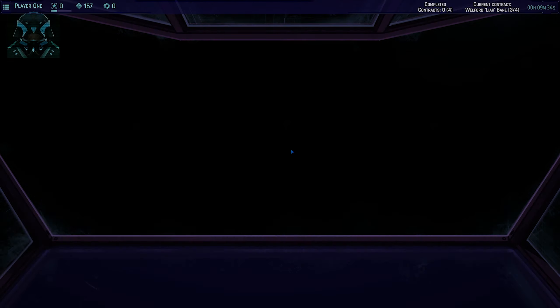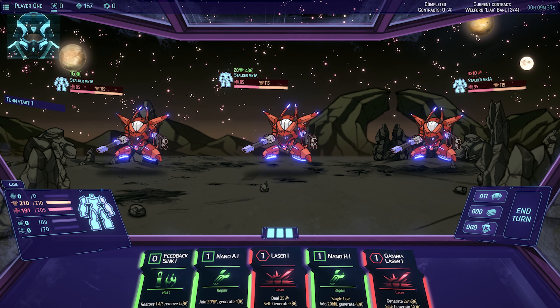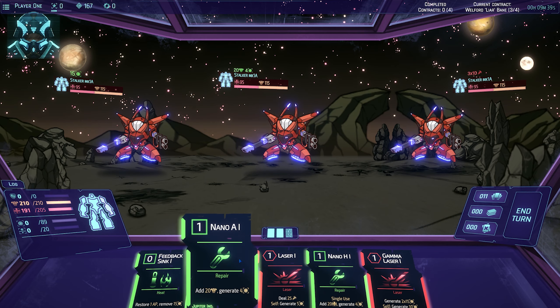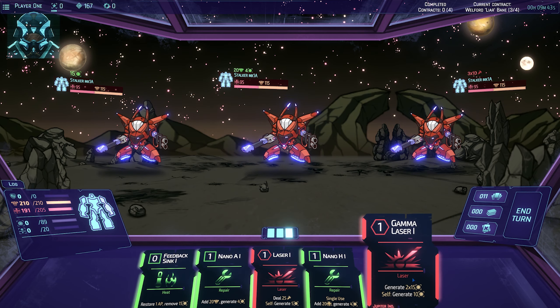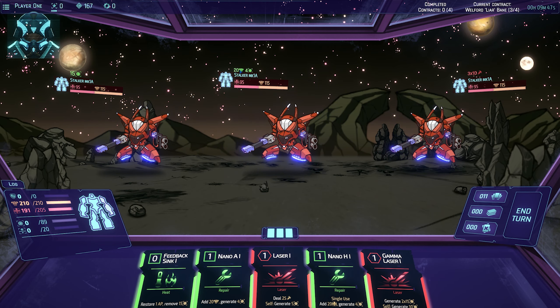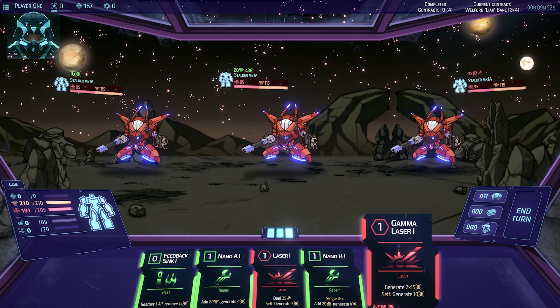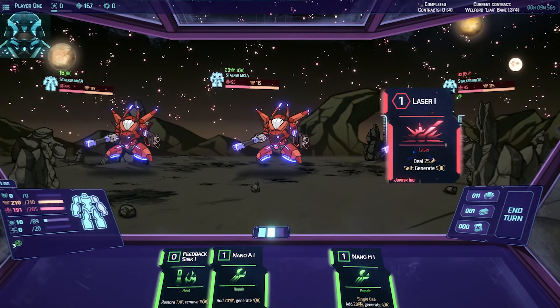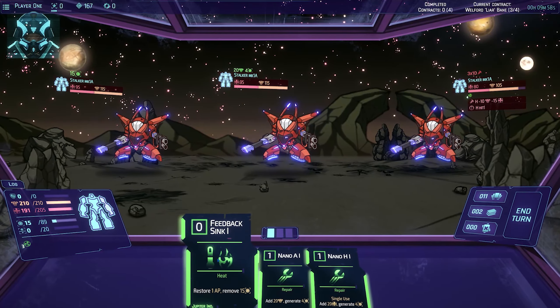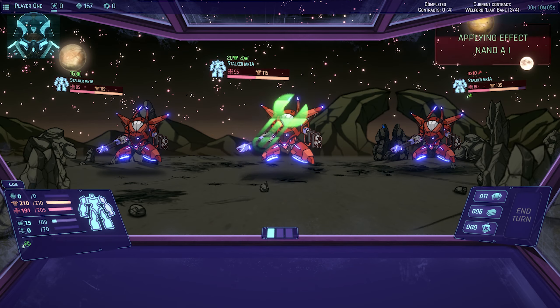Let's do this. Hi guys, how y'all doing? I've repaired mostly but hey - generates to get this armor, our armor's full. Let's see - generates. We can see here some information. Is that extra heat? Two times ten - is this what they're going to do? You're apparently going to attack me. Restore one HP and remove 15 heat. There's not really anything we can do about that right now.